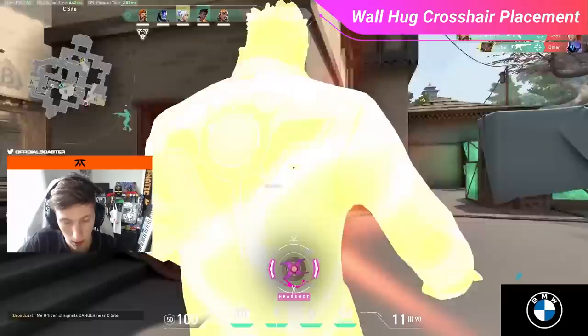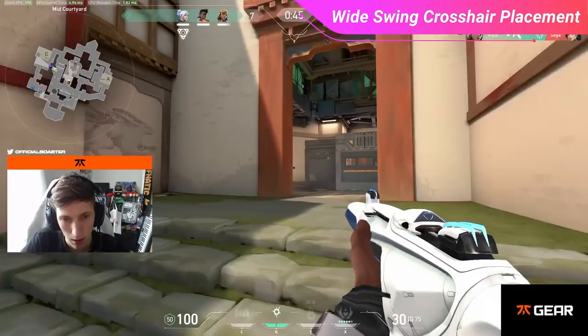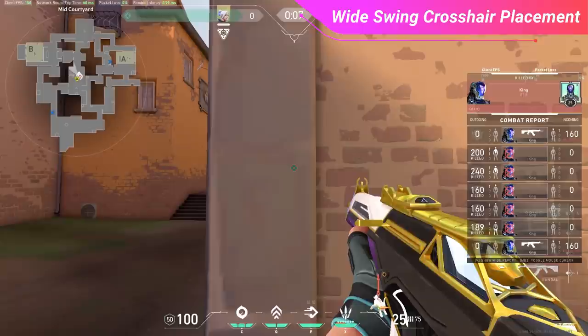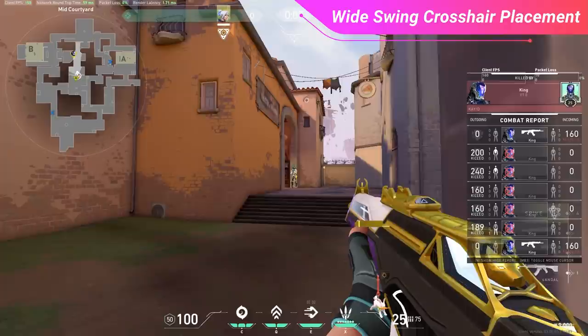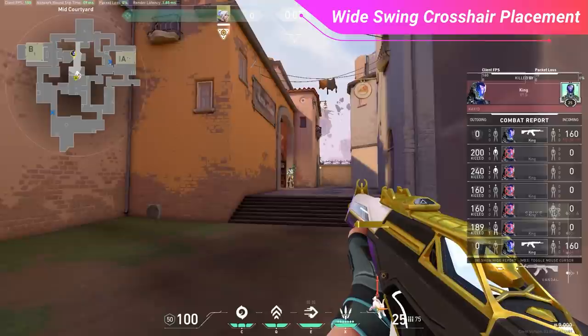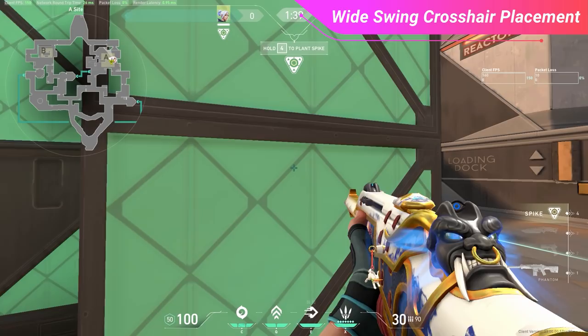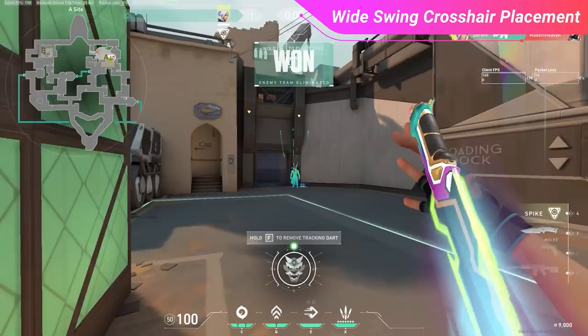The past two techniques focus on making crosshair placement as perfect as possible to minimize adjustment. Wide swing crosshair placement is the opposite approach but equally strong: place your crosshair in the direct center of all the angles you're exposing yourself to simultaneously, then use a flick to readjust if an enemy appears. You're not using perfect crosshair placement, but you're hedging your bets by having the minimal total flick distance needed for all possible outcomes. Use this only when forced to peek multiple angles at once, or when your flicks are feeling crispy.